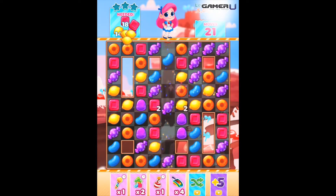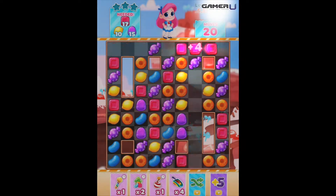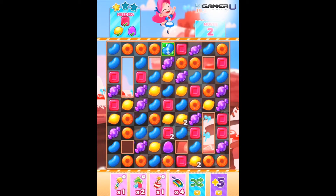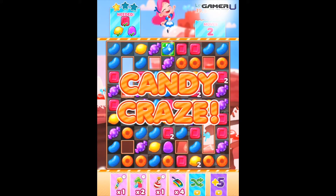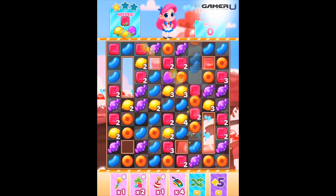Tip 3. Special bonuses will collect more of the orders needed in less moves. Sugar Blast will clear a row and column collecting a few of the required candies. Match 5 candies and create a candy scoop. Activating this bonus is the most effective in this level because it helps collect many orders in one move and candies fall down. This cascade reaction creates more matches and collects orders in less moves, leaving room to gain extra points after orders have been completed.